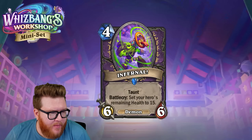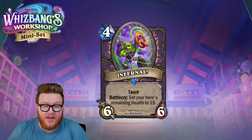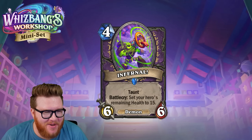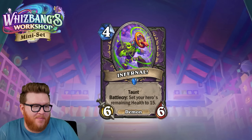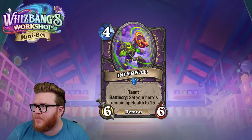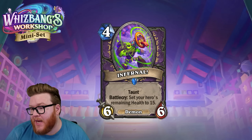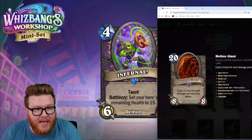Moving over to Warlock: Infernal is a new four-mana six-six demon with taunt. Battlecry: set your hero's remaining health to 15. This is kind of a one-sided Alexstrasza — you can't use it against your opponent, but you can use it for yourself. You could play this on turn four for a big body, though you might be costing yourself 15 health.